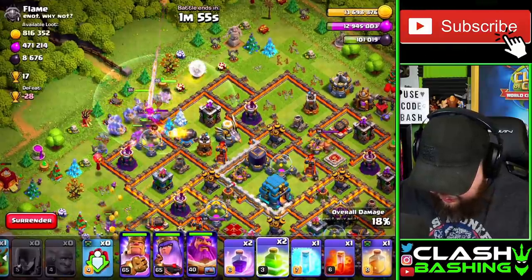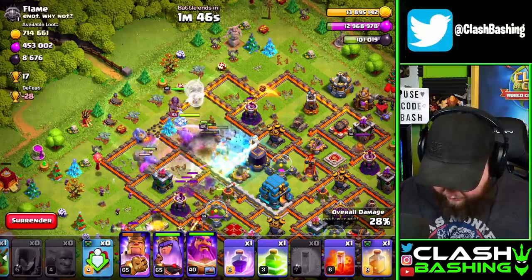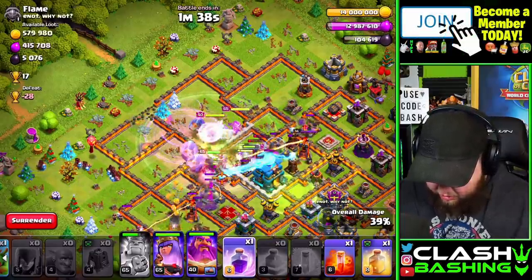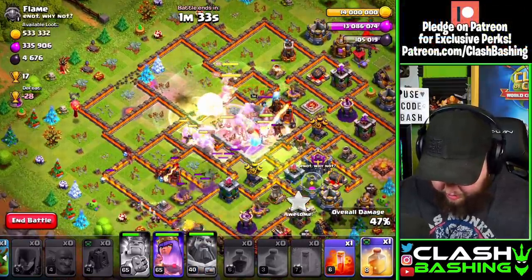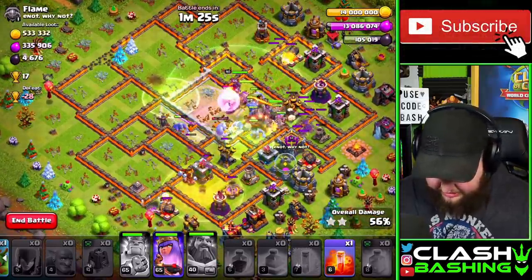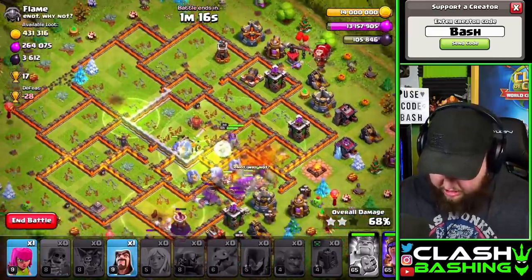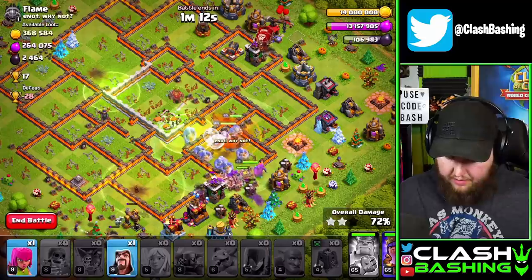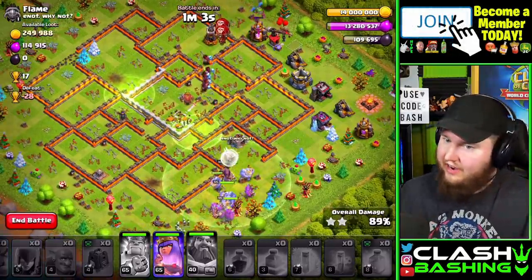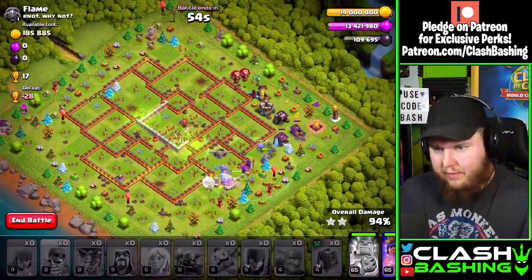I'm gonna throw a Jump spell down here and get everything moving right through the middle. We'll Jump there, Freeze right here, and try to save the Warden ability for the Town Hall - remember there's a Giga Bomb that's gonna pop on that Town Hall. We'll Jump out of the Town Hall compartment, and you definitely want the Warden ability just to protect those Bowlers as they're working through. We brought a Heal spell to help protect the Hogs. If the Hogs are fine, you can use it to protect everything in the core. These armies are interchangeable at different Town Hall levels - they aren't just for the specific Town Hall I showed you. Adapt them, play with them, and have fun.